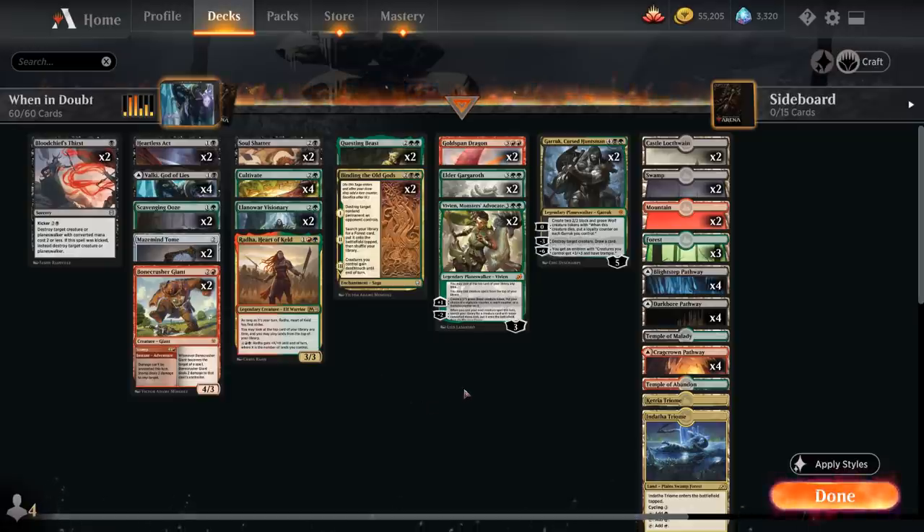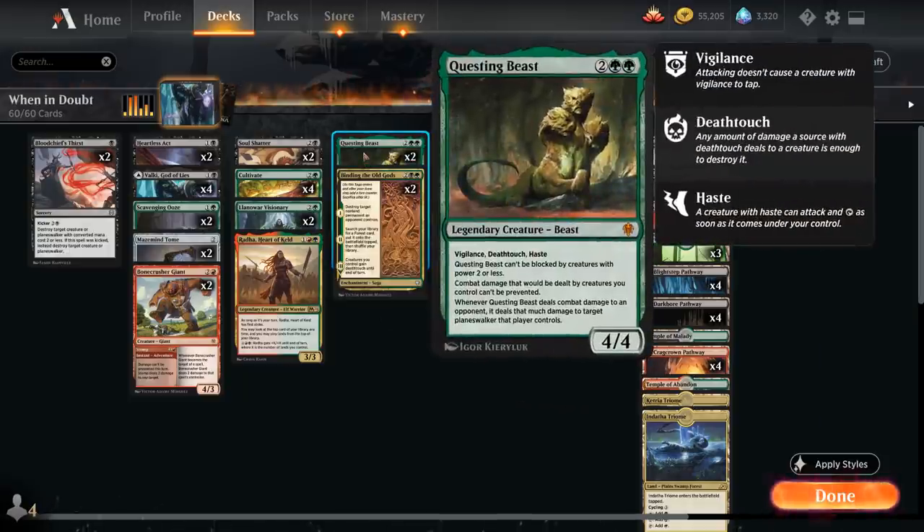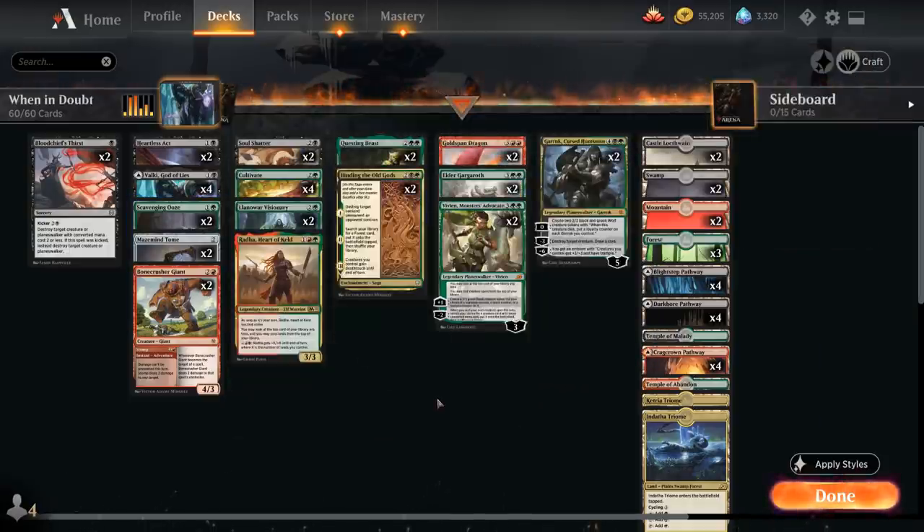At five mana, two copies of Vivien, Monsters' Advocate provide card advantage by letting us play creatures off the top of our library. She can make 3/3 Beast tokens each turn with Vigilance, Trample, or Reach, and the minus-two can search up creatures like Questing Beast or Scavenging Ooze for a bit of graveyard hate.